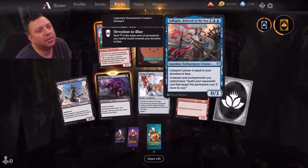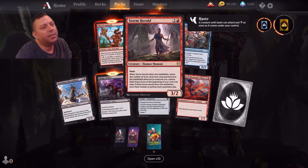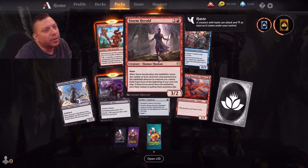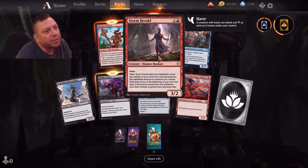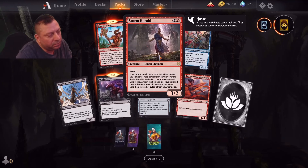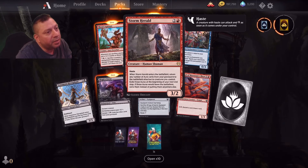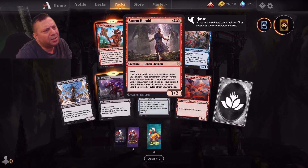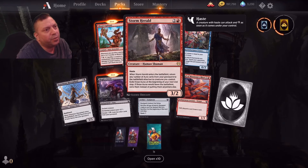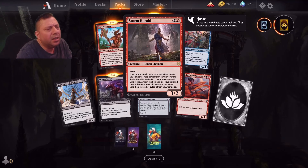I'm about to see the ocean of blue. This is a human shaman — when Stormhill enters the battlefield, return any number of aura cards from your graveyard to the battlefield attached to creatures you control. And those auras at the beginning of your next end step, the auras will leave the battlefield if fed up. So if you have like one or two good enchantments — you just need one good one like an Elma-Clef or an artifact.